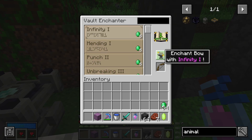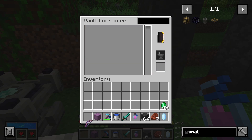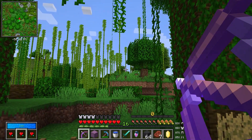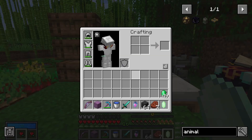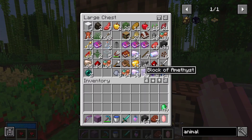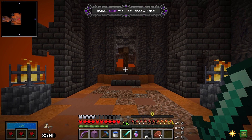With Infinity. Infinity. And guess what? With Infinity, you don't need arrows in your inventory because of this. Well, it's modded — what do you expect? All right.